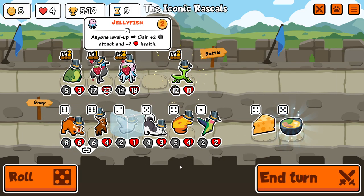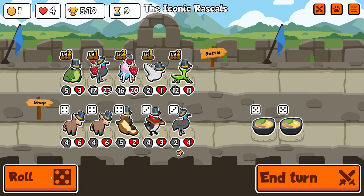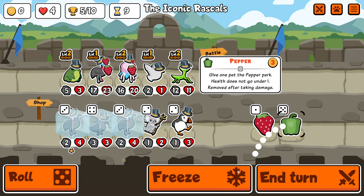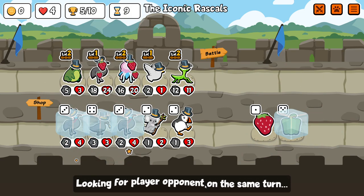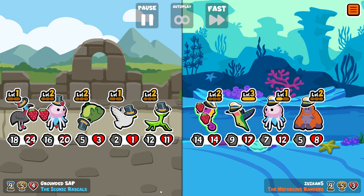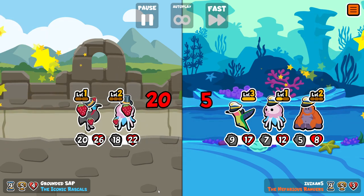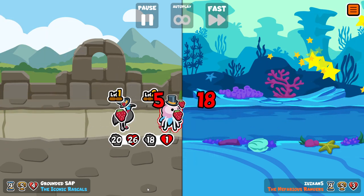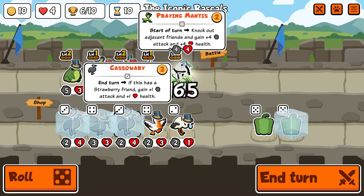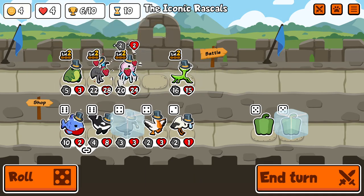We've got a very good setup here. I take the two level-ups on turn nine but don't get Orca. Not to worry though — we can level Cassowary next turn and potentially find one that way. I'm also freezing Crow because as soon as we swap, we'll need to get another Frog going for the next swap, and we'll have to do that again for the third pet. But we need to find our first Orca — and there it is.